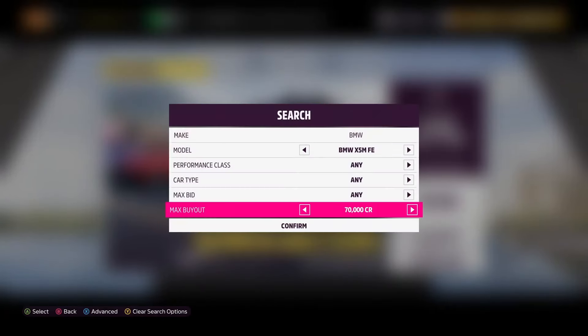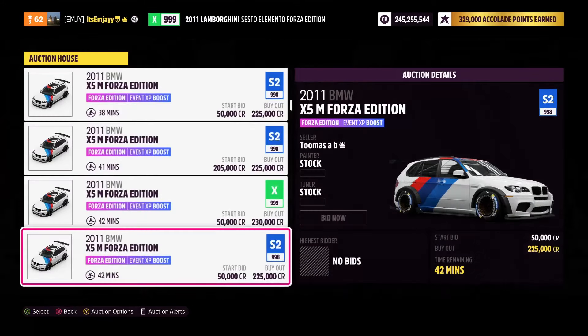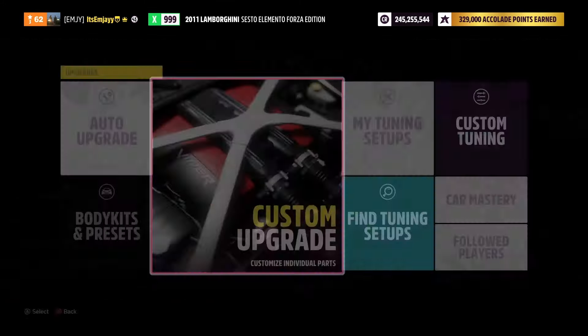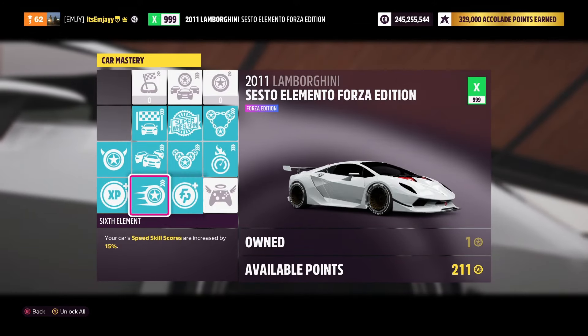Let's find the BMW. The X5M Forza Edition can be picked up for just a little over 200,000 credits. I'll actually check if we can get it for exactly 200,000 — and no, you can't. So 225,000 looks like the cheapest you're going to be able to pick up an X5M Forza Edition for.